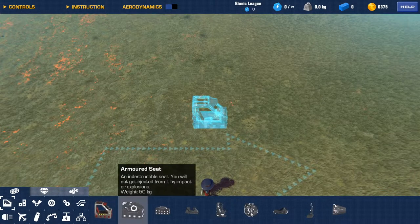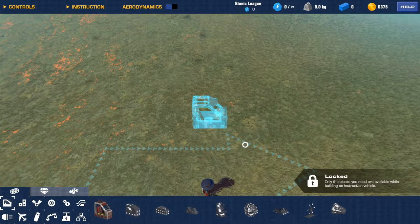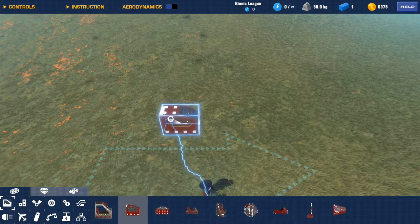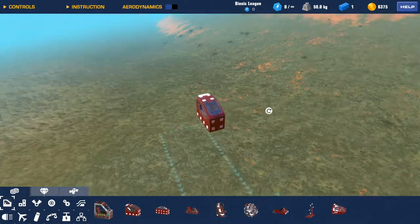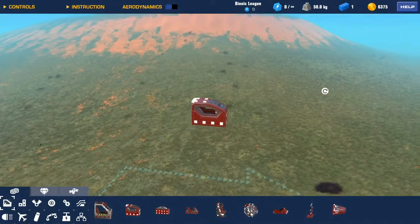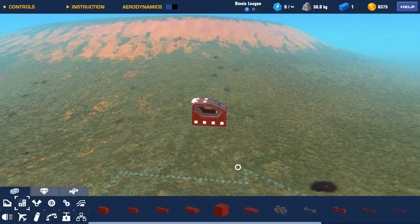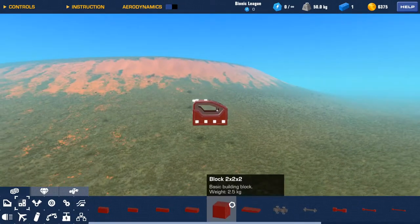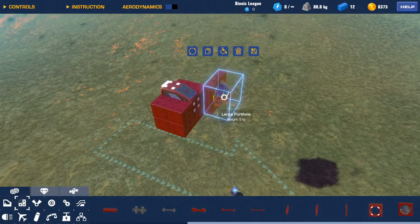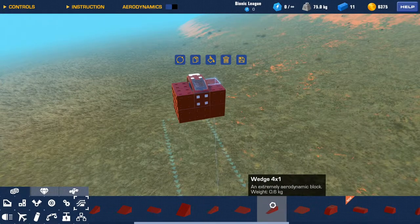Let's first decide on a cockpit. I think you've got to go with the armored block — I don't want that, but okay. Everything's going to be red since I haven't changed my color. It'll be a red APC. Start with the armored block since we're going for an attack kind of feel. Not wedges — I refuse.